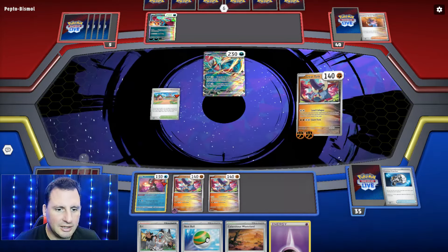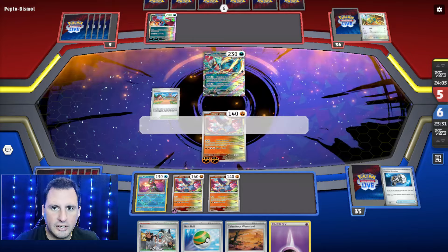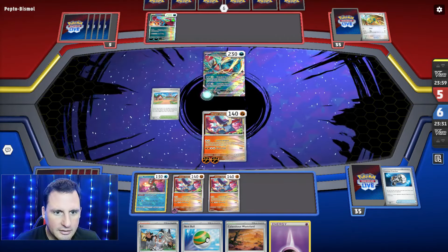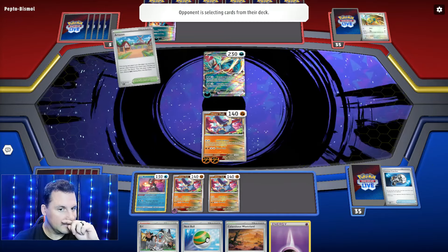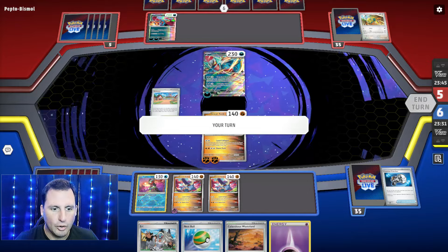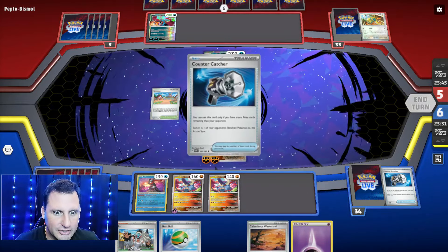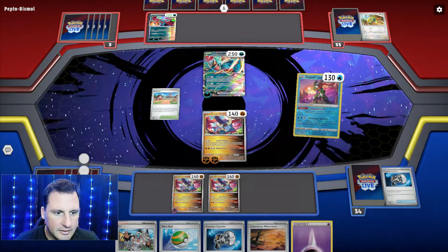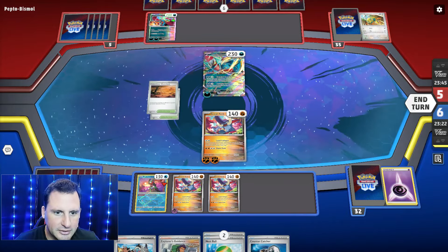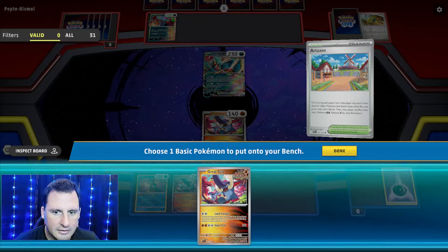Land Collapse - what do we get rid of? The Dunsparce, Dark Pad, two Nest Balls. The next one we have, they'd need to say this vitality - we've got nothing on the Artisan. Come on, we can really take advantage of this. No concealed cards? Come on, give me a Vitality! We get Explorer's Guidance.